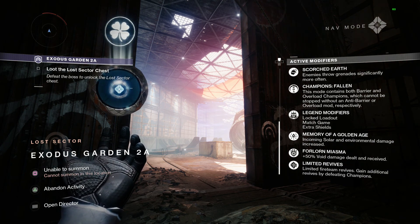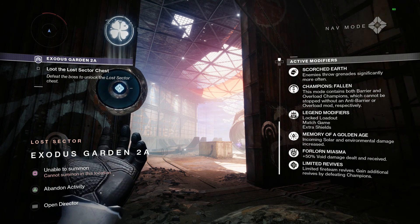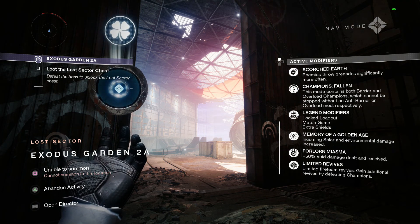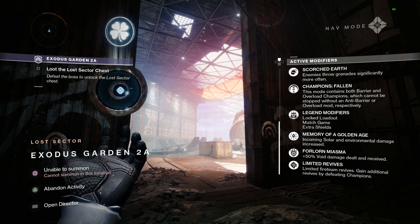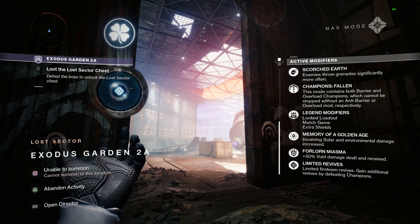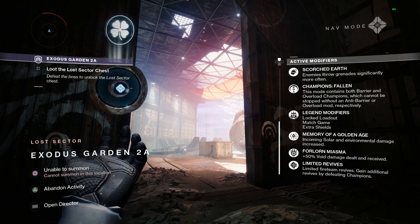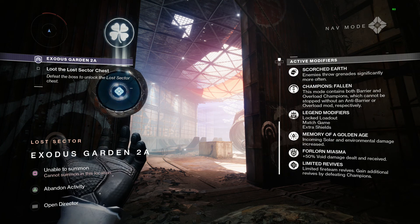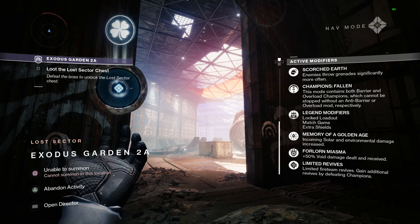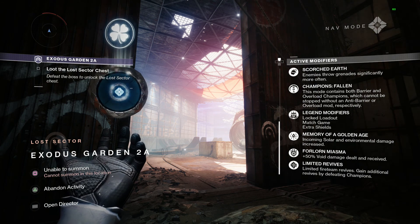I'm just going to go through my loadout quickly. Because you have a boss that's high up in a very large open space, it's difficult to hit him with any melee weapons. So I decided to go with weapons that have range — like a scout rifle, a pulse rifle, and a rocket launcher. Pick out your best ranged weapons and make sure they have void damage.